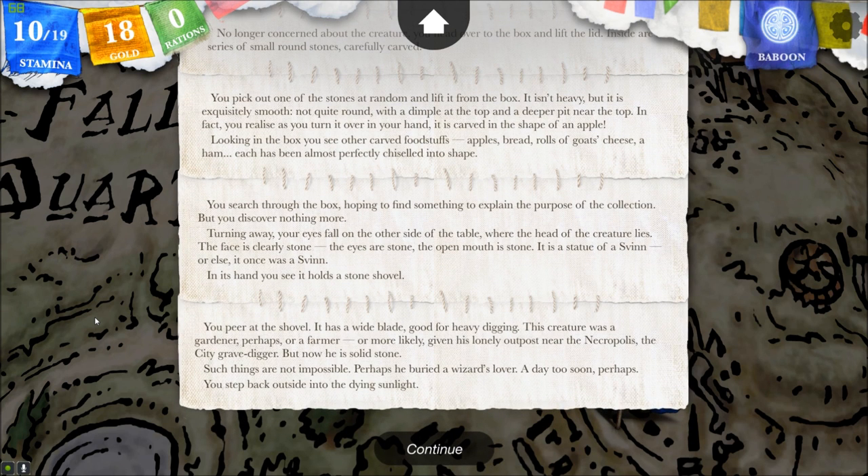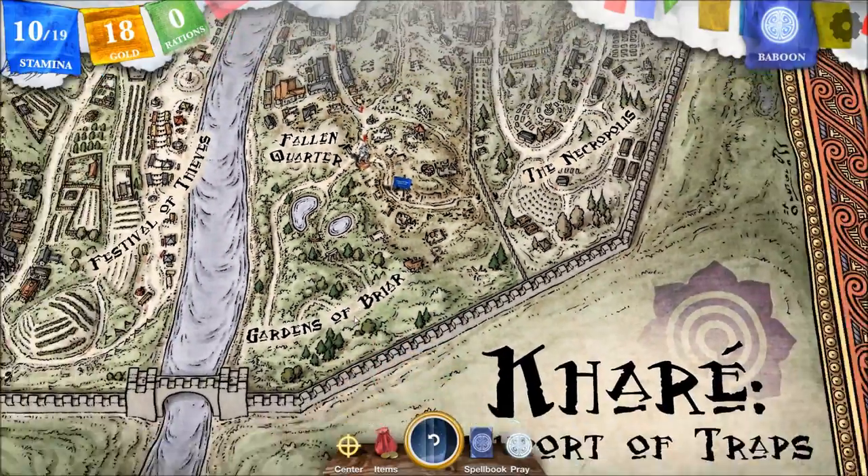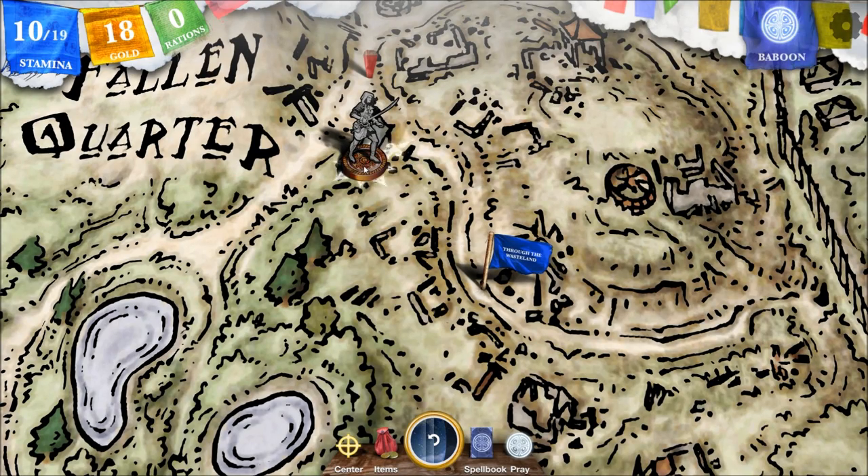You peer at the shovel. It has a wide blade, good for heavy digging. This creature was a gardener, perhaps, or farmer, or more likely — given his lonely outpost near the necropolis — a city grave digger. But now he is solid stone. Such things are not impossible. Perhaps he buried a wizard's lover a day too soon. You step back outside into the dying sunlight. Well, that was interesting — I was sure we were going to be turned to stone here. It still could portend greater danger related to that, though.